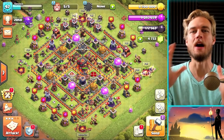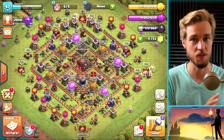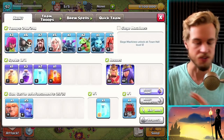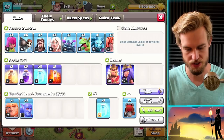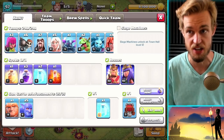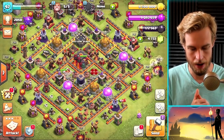We're back on Town Hall 10 — welcome to my office. If you haven't seen the new office, check out the videos where I worked on it; the link is down below in the description on my second YouTube channel. We're still rocking the queen charge valkyrie dive with some PEKKA thrown in, plus baby dragon cleanup. It's probably my favorite Town Hall 10 attack strategy.